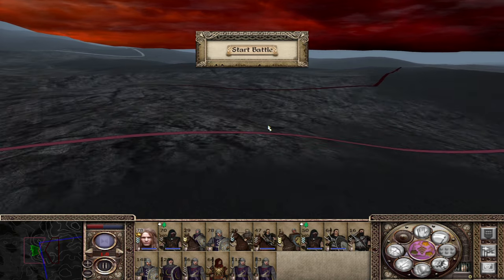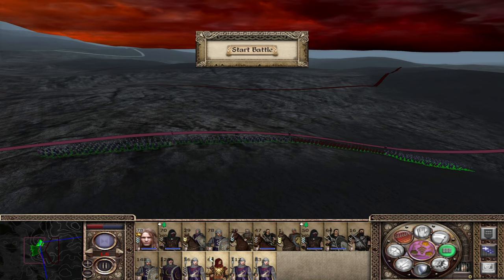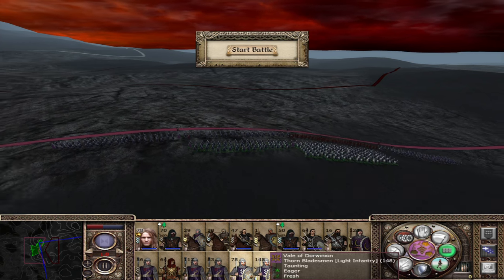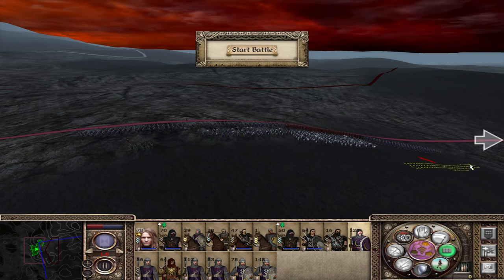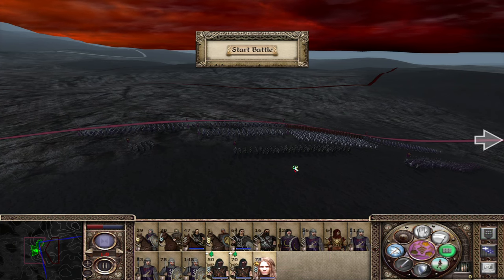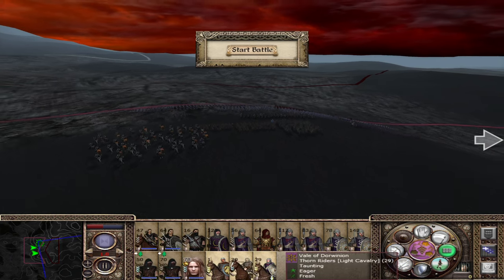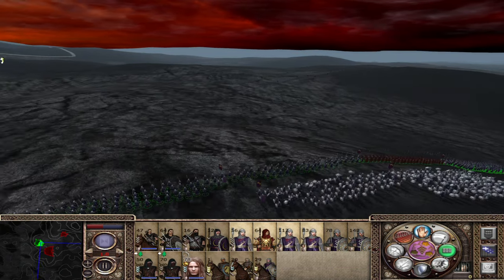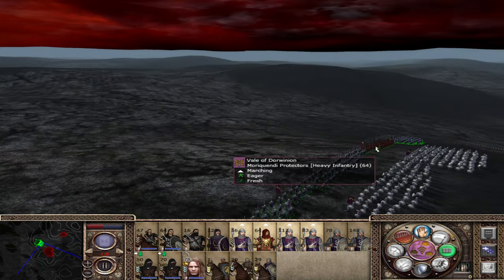Last time we had a funnel we could funnel the men into. So we're going to get all our spear boys in the middle — they're going to form the main line. We're also going to get some boys just behind to protect the lines as well. I don't care about their reinforcements; what I care about is getting my men nicely spread out. Let's get them there.